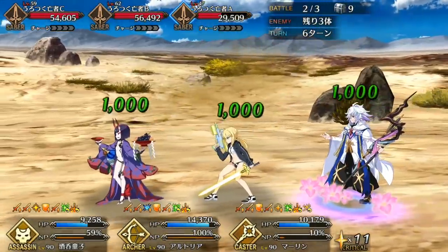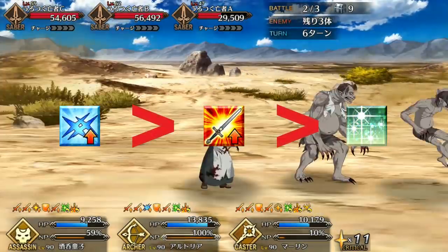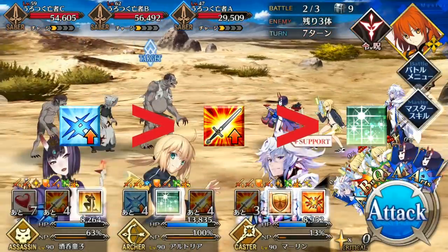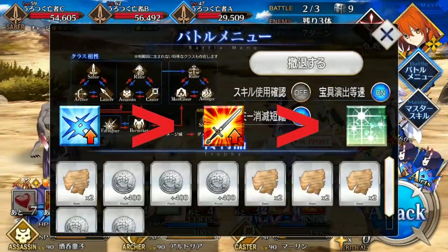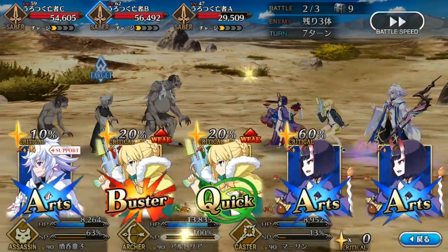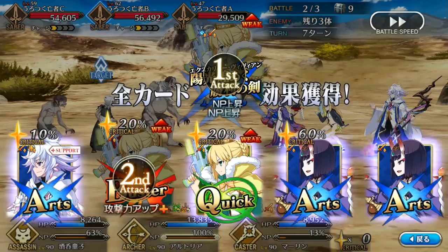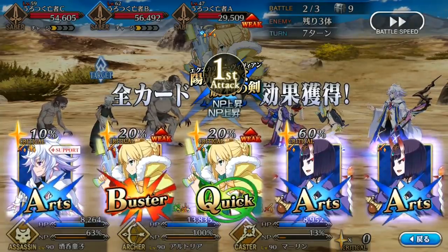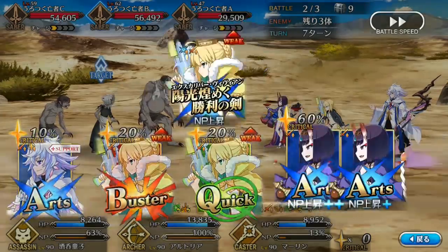Your priority should be to max out Summer Splash first, because that's your main source of damage and NP gain, followed by Beach Flower for team utility and the attack buff, and finally your heal. If you would rather focus on healing over damage, put 6 levels into your heal and then max out Beach Flower. A 3,500 HP heal on a 5-turn cooldown is more than strong enough.